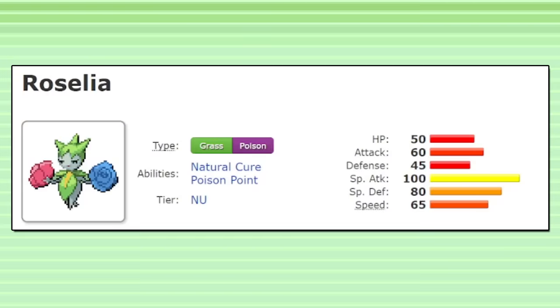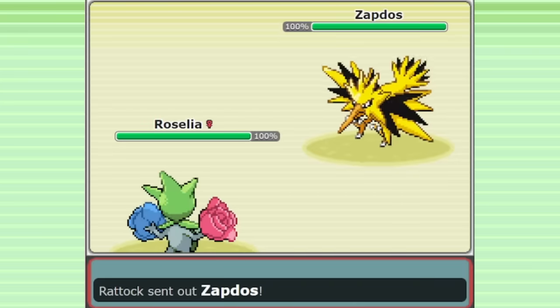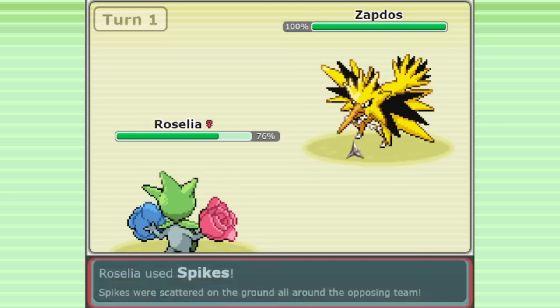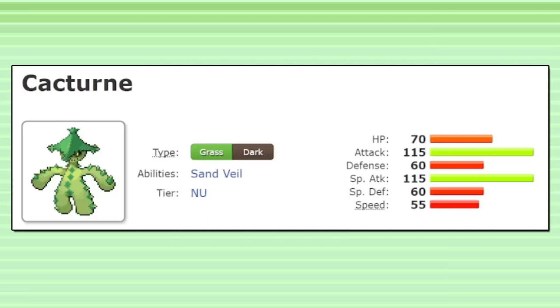Even though this is an NU-ranked Pokemon with a lot of shortcomings, mainly its terrible defensive stats, it does have some advantageous traits that are worth building around. The main appeal is its access to Spikes, which is one of the best moves in the game. There are quite a few viable Spikes users in Gen 3, but Roselia stands out as the only grass-type Spikes user available in OU, at least since Cacturne was banned.